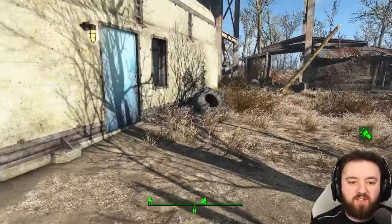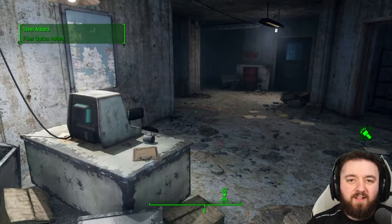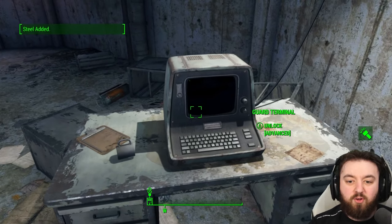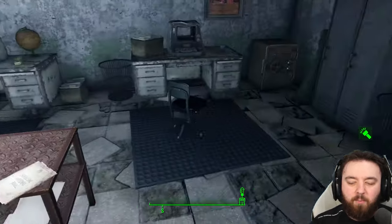You'll have to deal with all the raiders occupying this place, but once you get down into the bunker it's as simple as unlocking the guard terminal and opening the intel room, which will give you mini nuke number two.